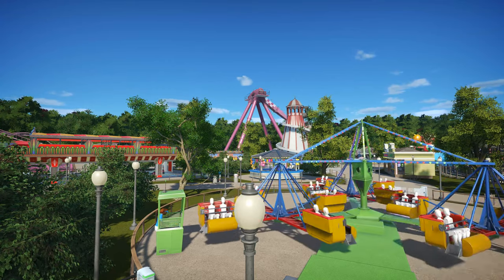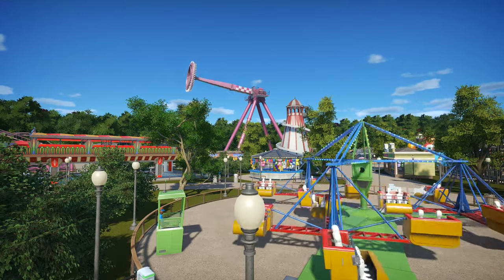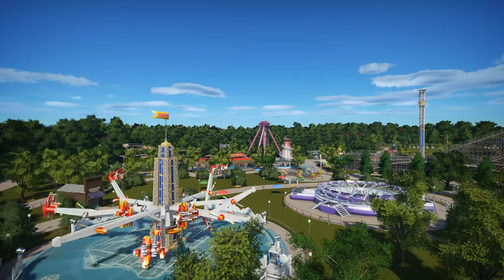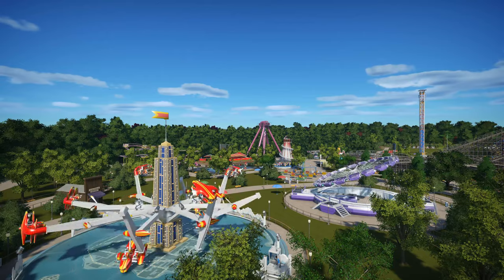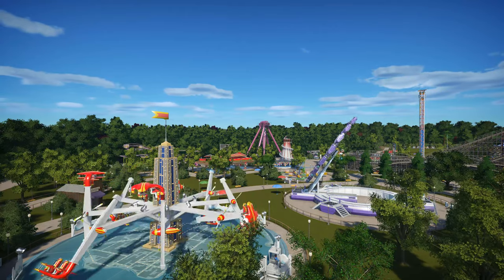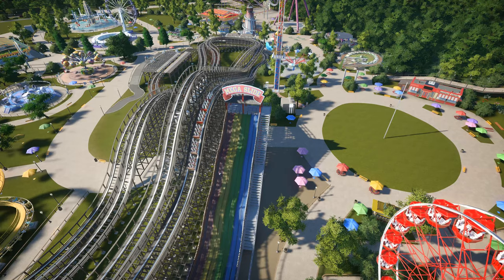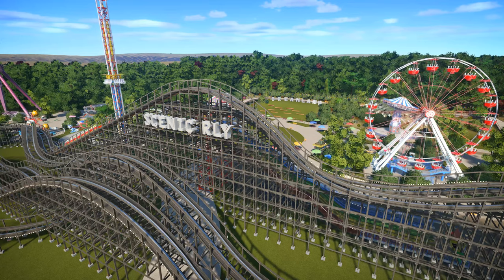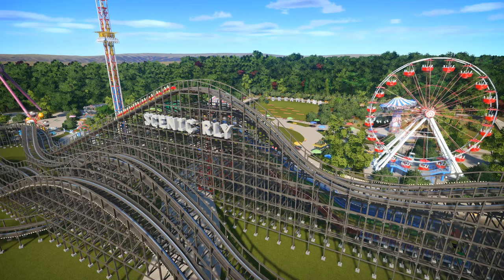And the Twister, which has been moved to this spot here, and the swinging pendulum in the background. Here's a top-down view of the scenic railway — something you don't often see. I've used all the original sounds from the park. We'll be taking a ride on the scenic railway shortly — front seat view.